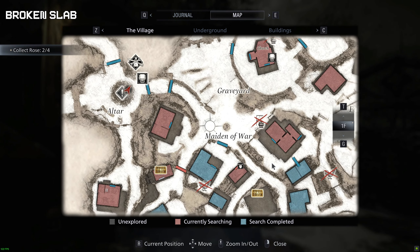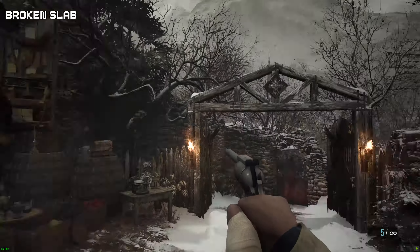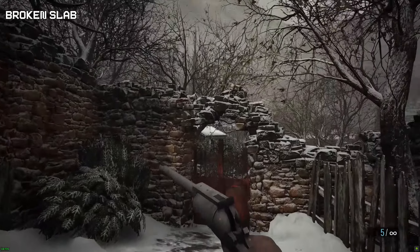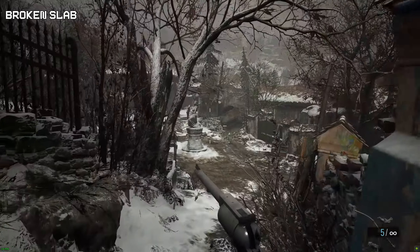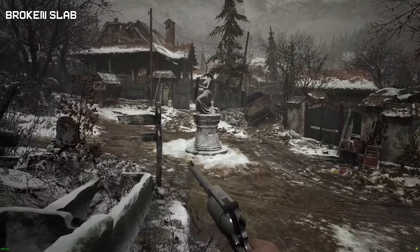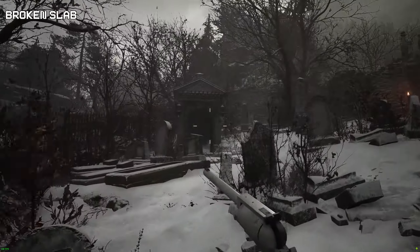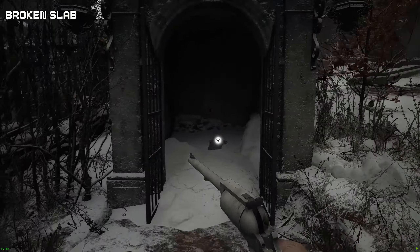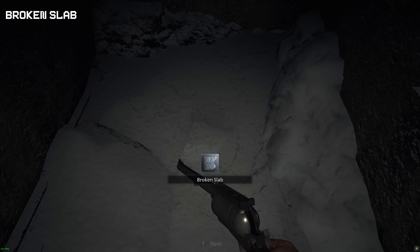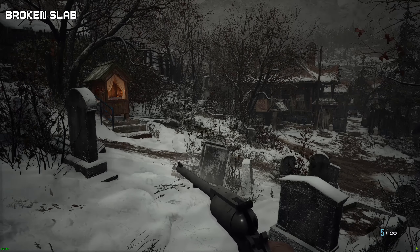Once we are back at the Duke, we're now going to grab the broken slab that is for the grave site of the dead person we've already beaten. Go back into the area with the statue and find the broken slab — located right next to where the blue bird is. This should be automatically unlocked after you've done the boss.